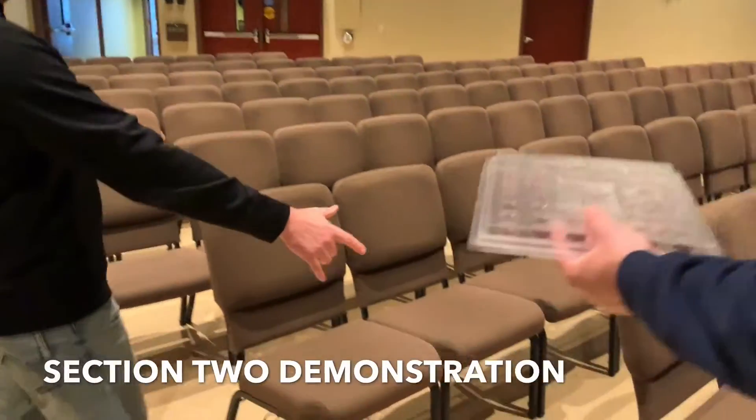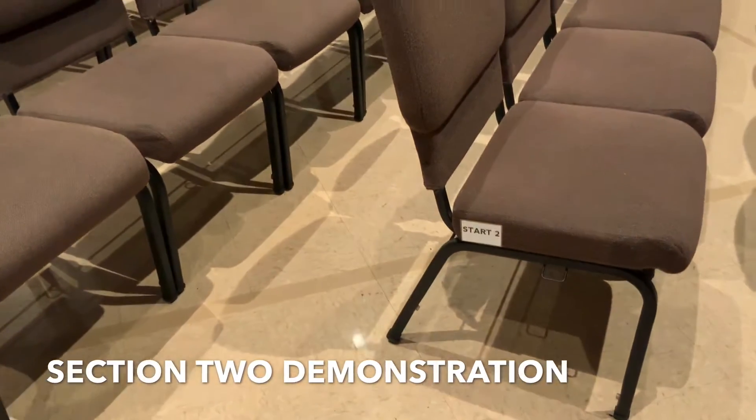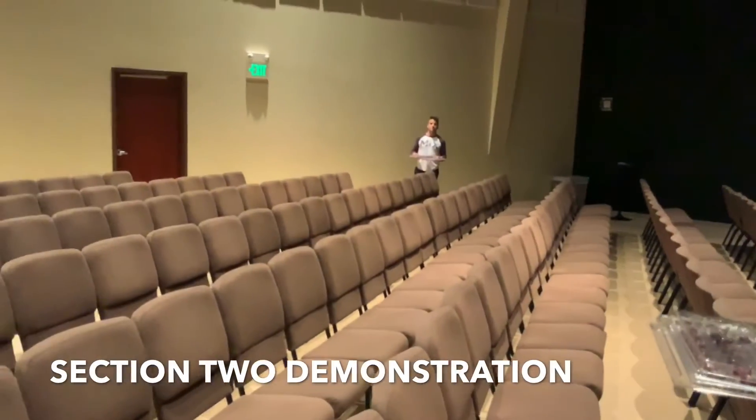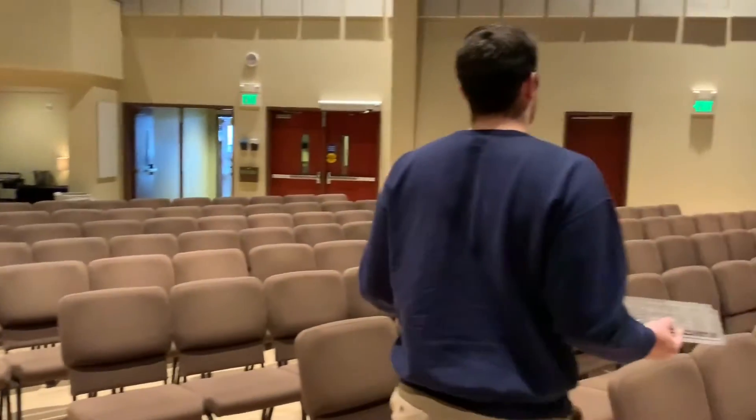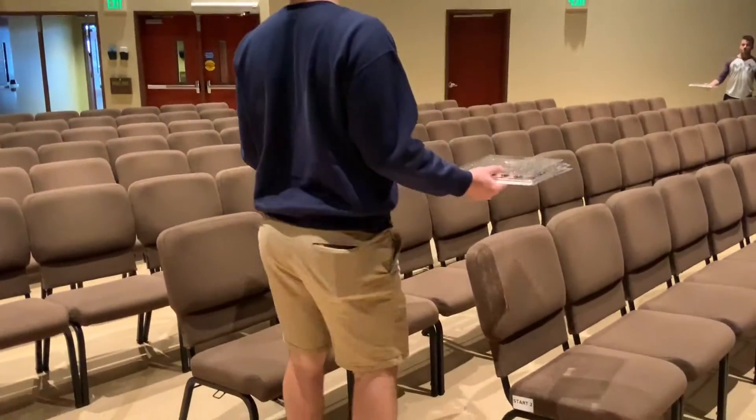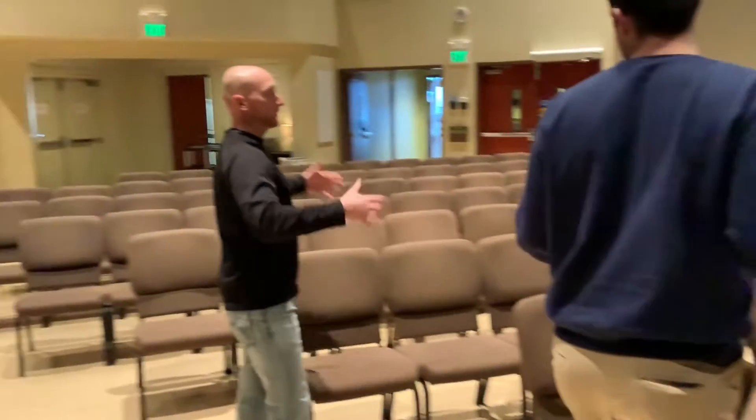At the Start Two section right here, we only have four rows in section two. You're gonna pass two and receive two. These are our longest rows in the sanctuary so they take the longest to go through — that's why we only have four.